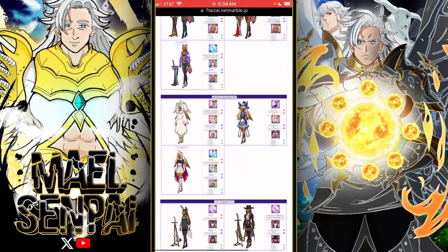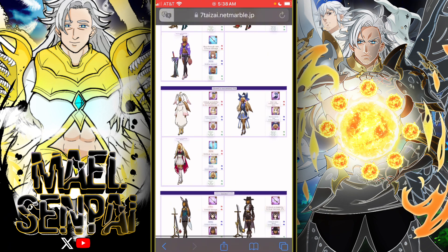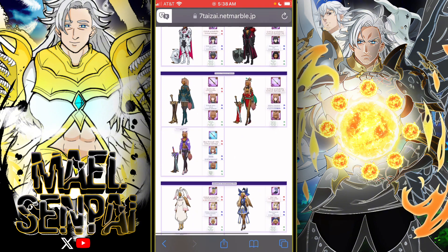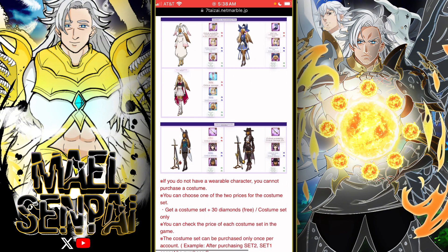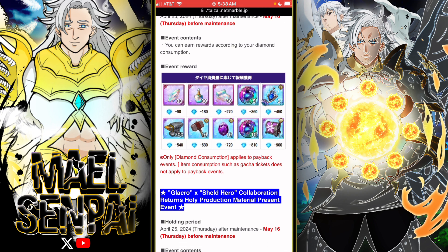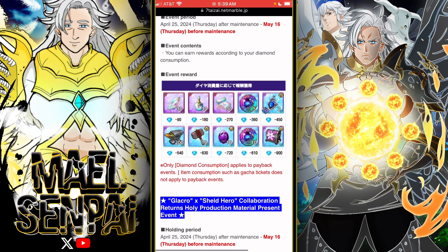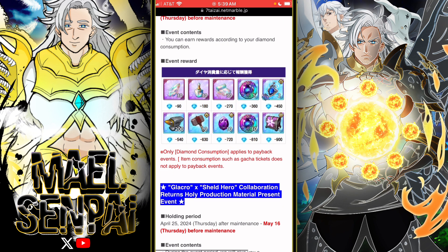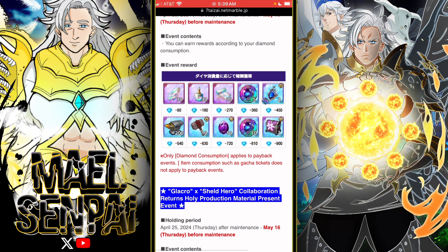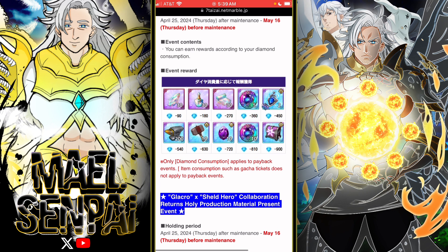The original outfits from when the collab first came out are back, which will of course cost money. All these outfits are for money except for the SSR outfits — Philo does have one so I could probably buy that, and Reptalia's too. There's also a gem-spending reward, but I hate that it requires 900 gems just to get a relic box when the banner is already 600 gems — that's just stupid.